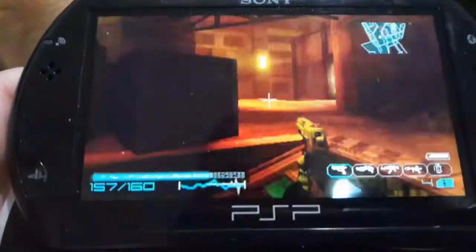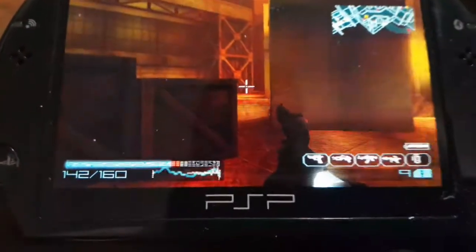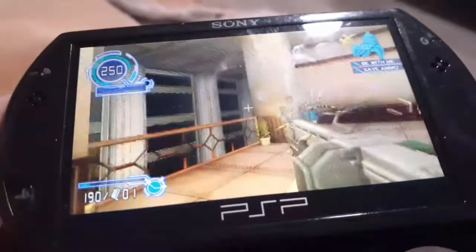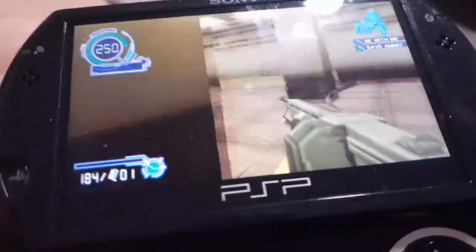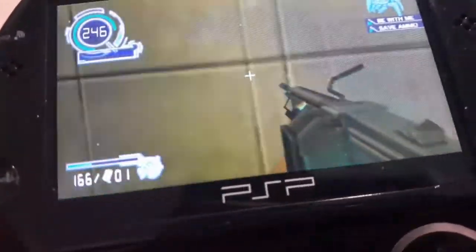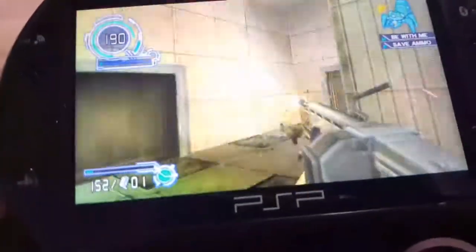So the next game I really want to show you as a perfect example of this is Ghost in the Shell. So this is Ghost in the Shell — it runs a lot better than Coded Arms but it still has its moments of frame rate dipping. Let me get to more enemies to show you what I'm talking about. It's kind of hard doing this on camera, but yeah, it runs pretty smooth.